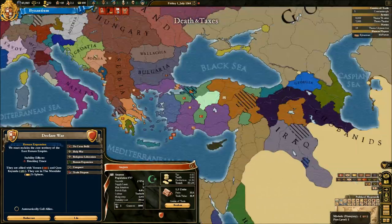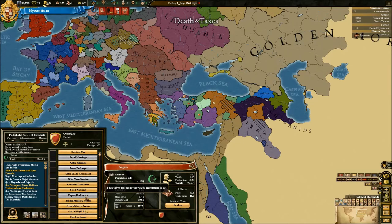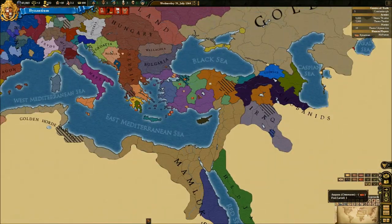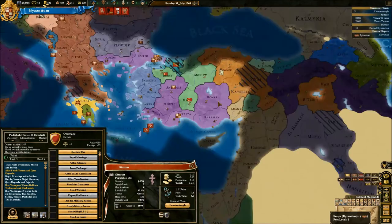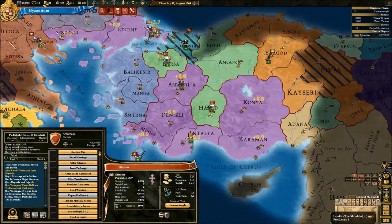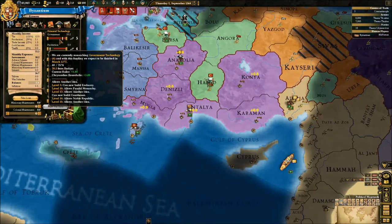When do we have the truce? Next year. Unfortunately I cannot push them into my sphere because the Mamluks have pushed them into theirs, and that's depressing. Yeah, that's really depressing, actually. We could build churches, but at the moment I really don't need to. I just want to shoot for government — another idea.